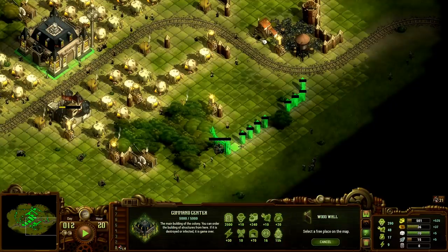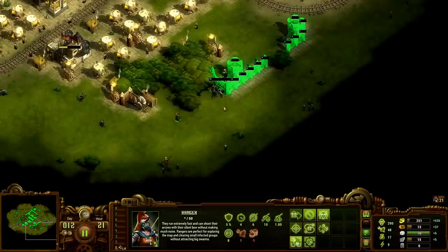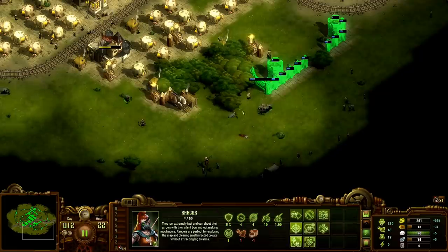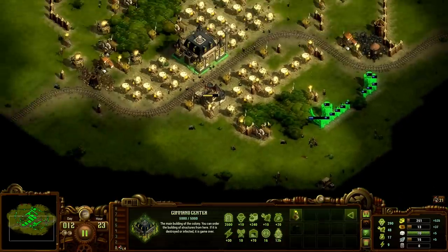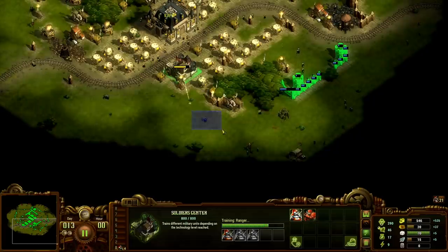I should consider a gate here — not like the sexiest place for a gate, but this is fine. We'll just keep going, we need power, so let's get that up and running with 20 wood.